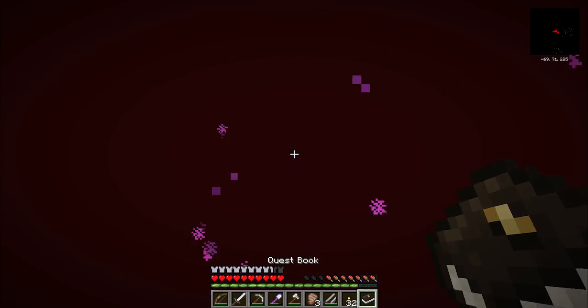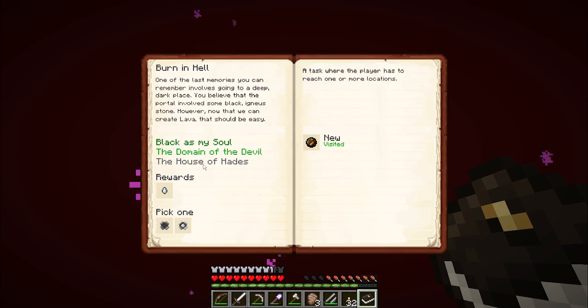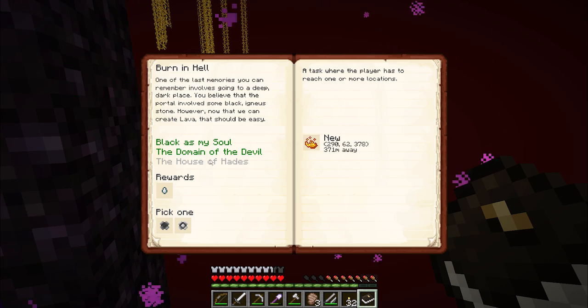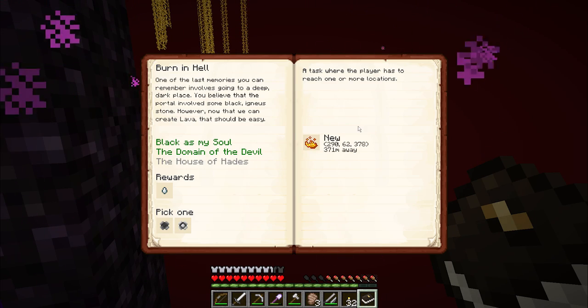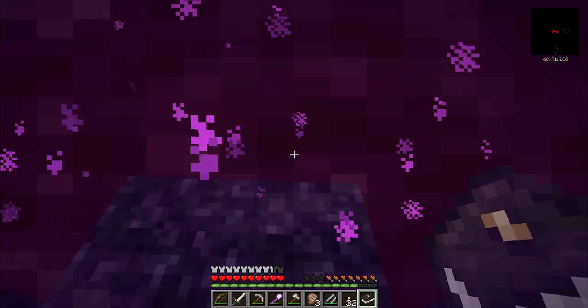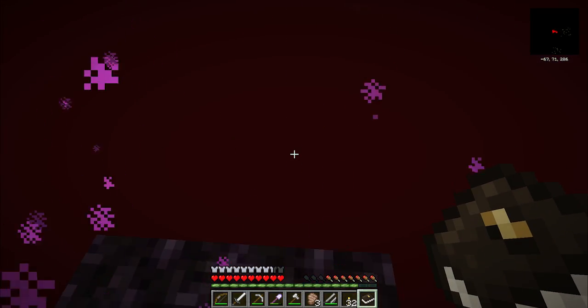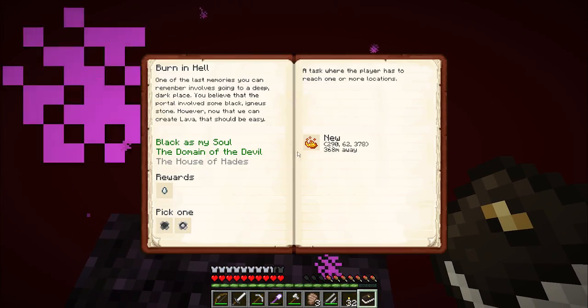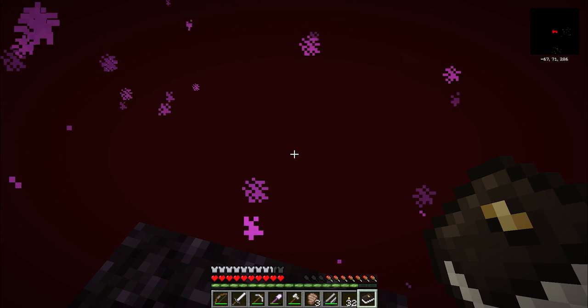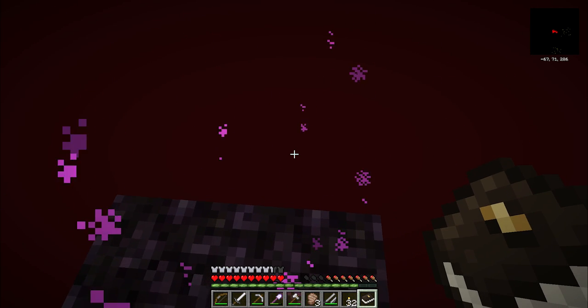I'm at negative 69, 285. There must have been a portal already here in the nether waiting for me. I need to get to 293 on the Z axis - so I want to go this way. That is quite the travel, actually.